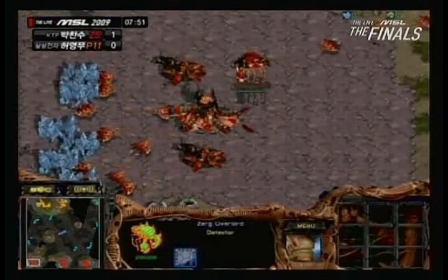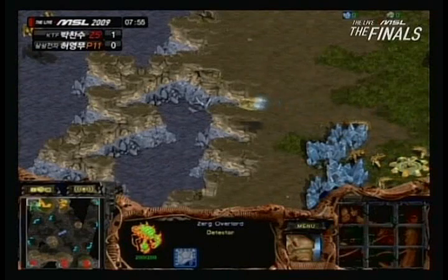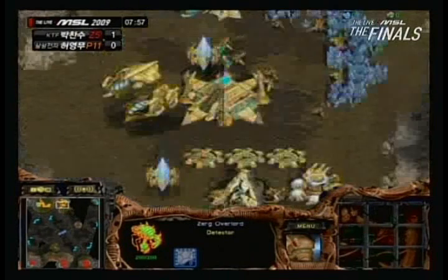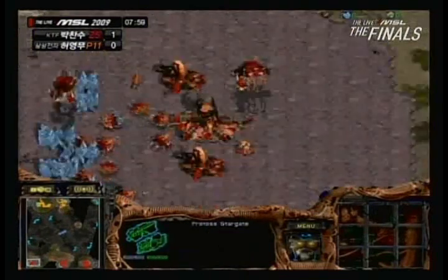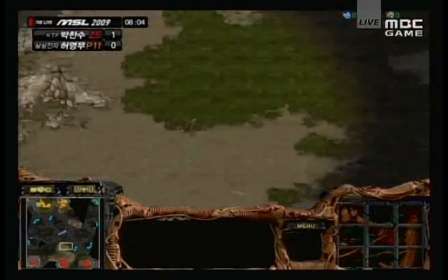Dark Templar sent to each base — he's sending one to the lower left as well as the Natural. There are still a large number of Corsairs at the lower left corner. One Dark Templar is going to move towards the lower left and take out two drones before getting taken out by the Sunken Colonies.